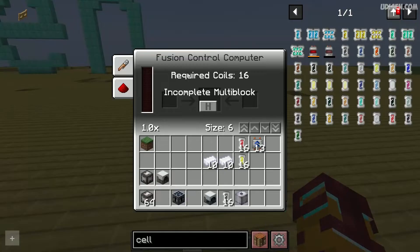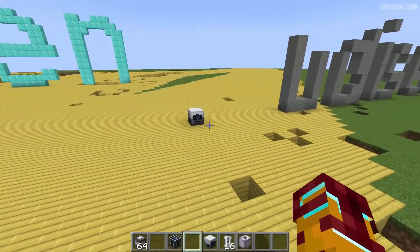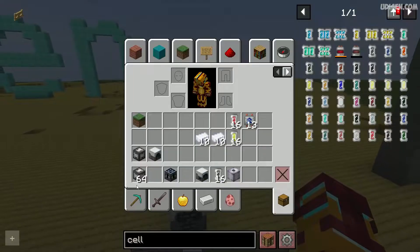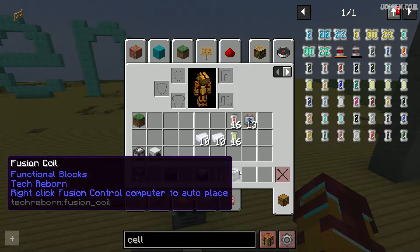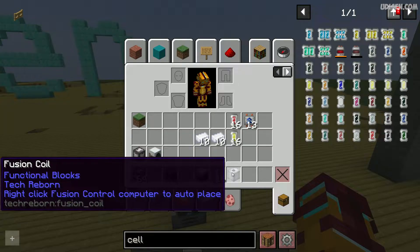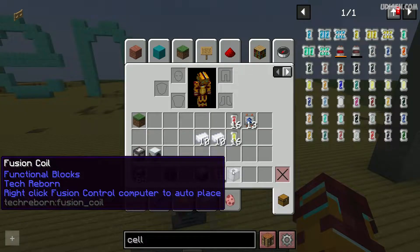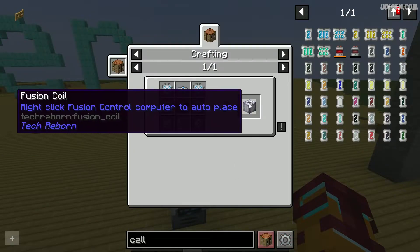Place this fusion reactor. Now by default, you also must place — or make — at least 16 fusion coil blocks at minimum, or maybe more for higher quality and a greater amount of coils if you want to build a bigger reactor. The fusion coil can be crafted like this.